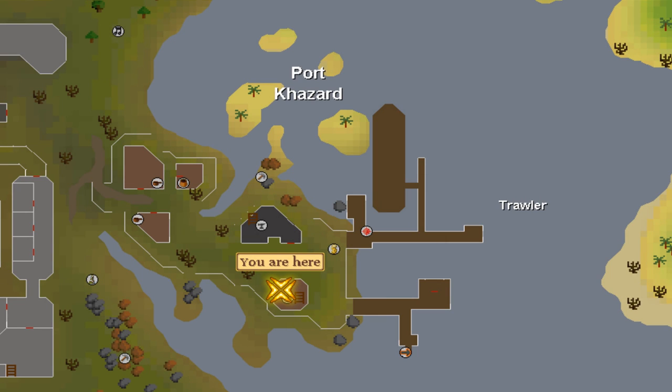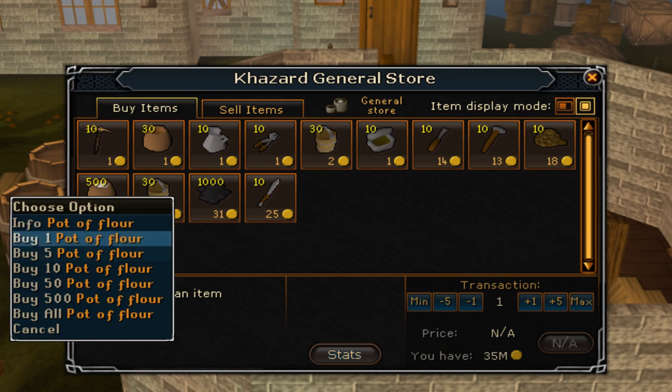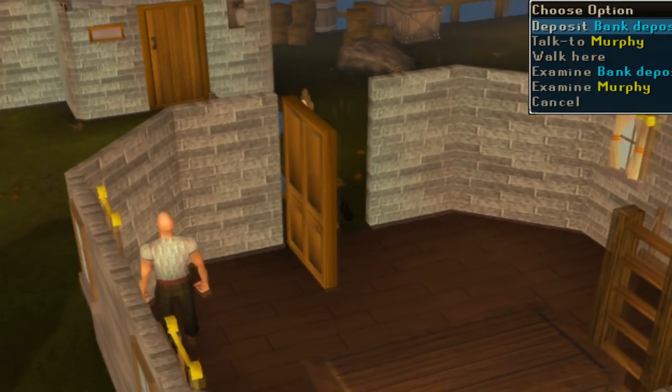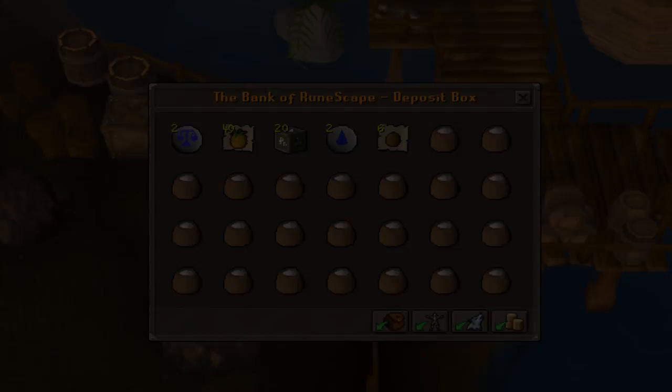Next, head to Port Khazard. From Brimhaven, you can simply run to the docks and run north to use the charter ships. Once here, trade the shopkeeper and buy all pots of flour. There is a bank deposit box on the docks for the fastest banking method. Again, this will take around five to ten minutes. The last step for everything will then just be to harvest all of your fruit trees that we haven't hit yet.